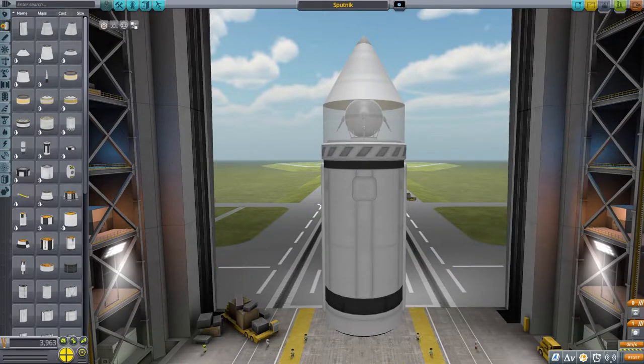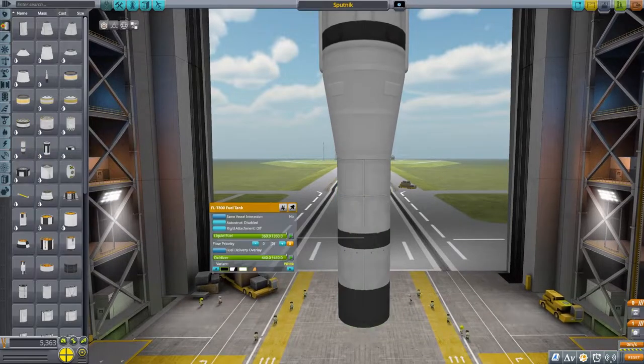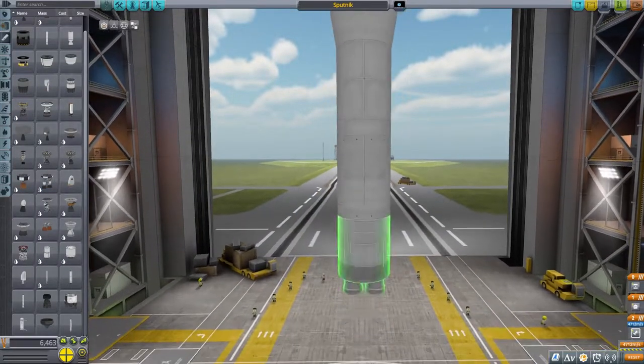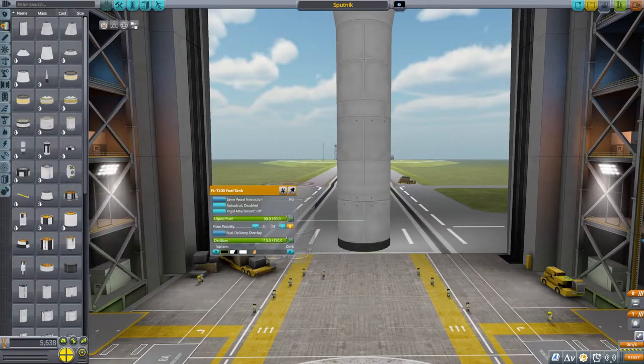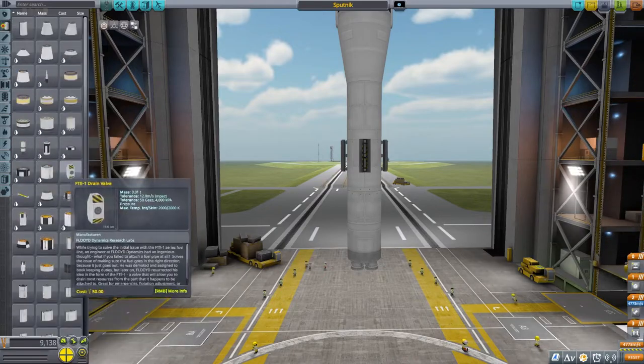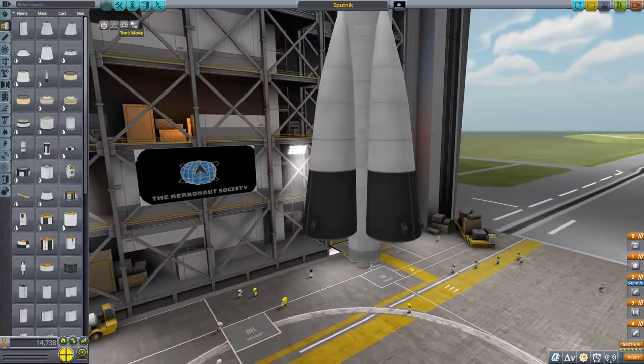The Sputnik recreation in KSP is very simple, because the Sputnik core provided by the Making History DLC helps a lot in recreating accurate replicas. So enough about the Sputnik satellite itself, as it was very simple to create.